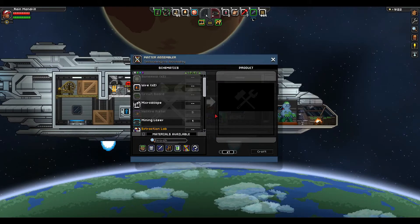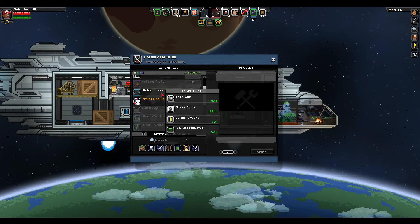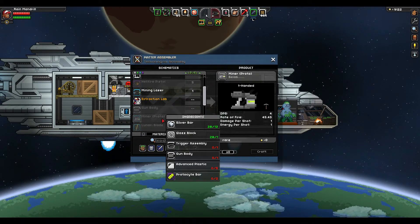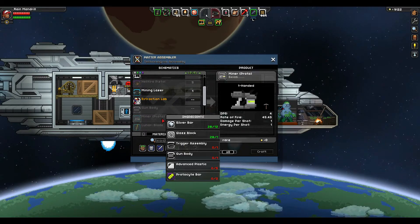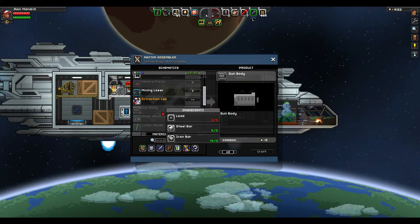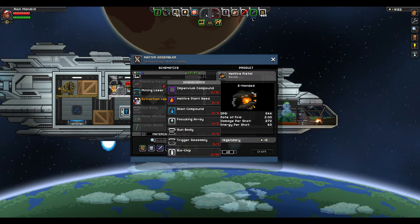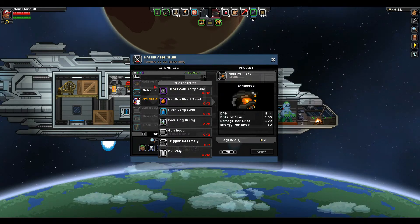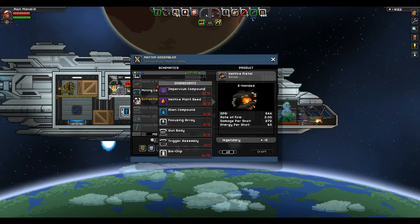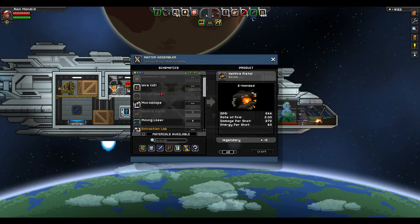Let's see if we can make anything right now. That's the mining laser — guessing it upgrades to this. I need a trigger assembly, a gun, advanced plastics, and a protocyte bar. I need lead — I think I do have lead actually. Hellfire pistol — holy shit! That thing is crazy strong, or at least it appears to be. Wow! This mod is going to be awesome. I'd be unstoppable with that thing.